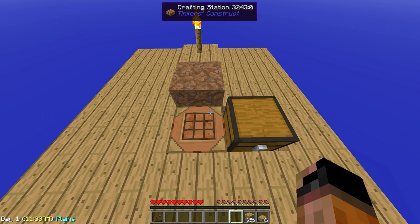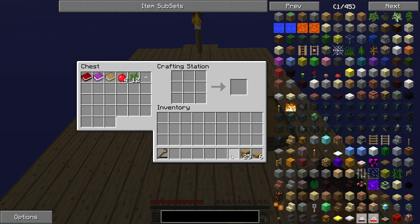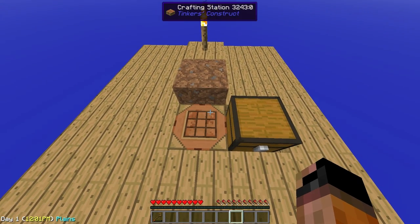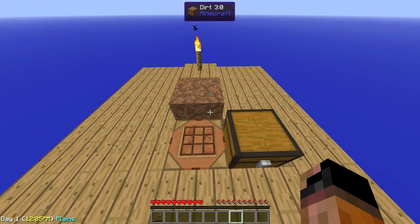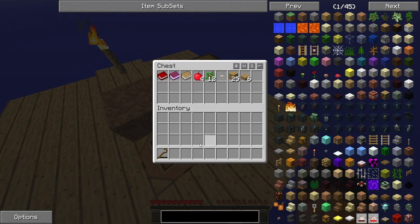Now what happens when you access the crafting table — there you go — you get a chest inventory over here on the left, and that's very handy because you can also use this interface to craft things directly out of the crafting bench. The reason I craft a chest straight away is because I don't want to lose my stuff — if I fall down I'll lose everything. So let's put everything in the chest, everything that you don't need straight away.